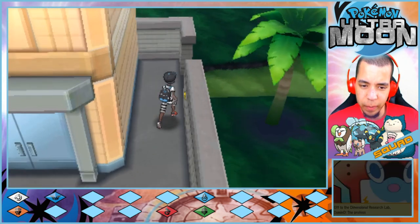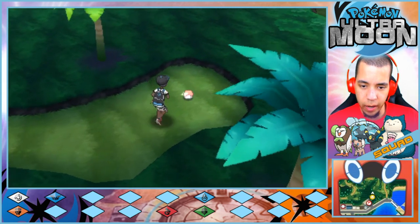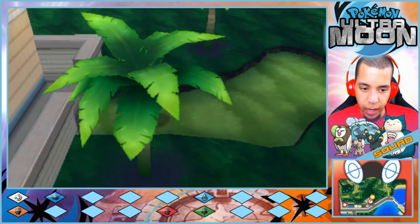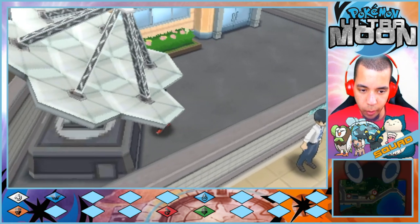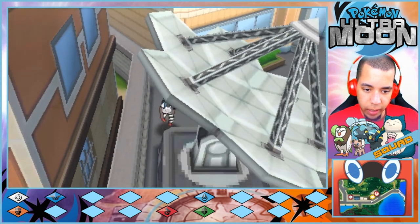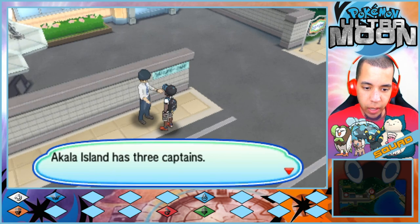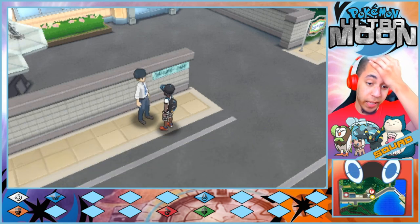Why do people keep kicking me off Tauros? Thirty-four stickers down — I feel like I've missed some. I hate having to clear my throat this often, but I just finished eating. Akala Island has three captains — they specialize in water, fire, and grass. I never even realized that. Actually, I think I did know that.